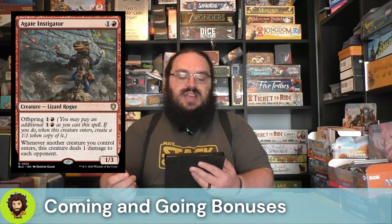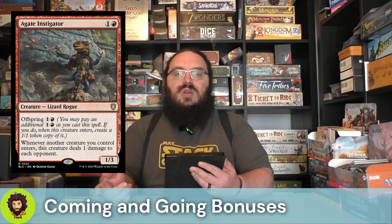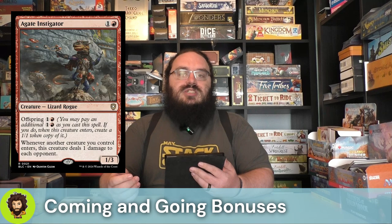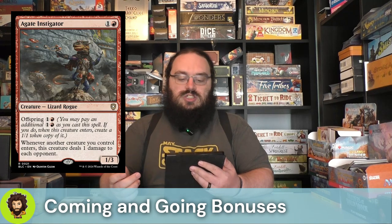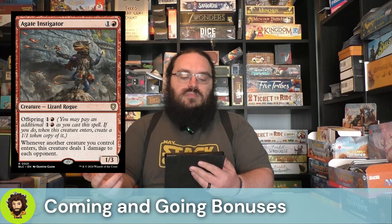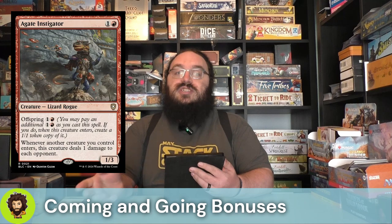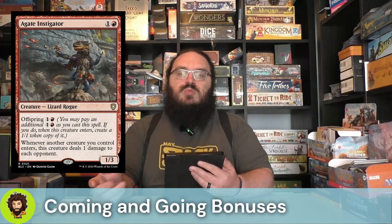We're going to start off with the Agate Instigator — two mana, 1-3. We could offspring it for another one in the red, creating another 1-1 copy of them. Whenever our creature enters the battlefield, we're going to deal one damage to each opponent. This is super strong. It's a great turn to play, leading into our commander on turn three, and we're passing out incidental damage. We have a couple other iterations of this in the deck which we'll get to in a little bit.